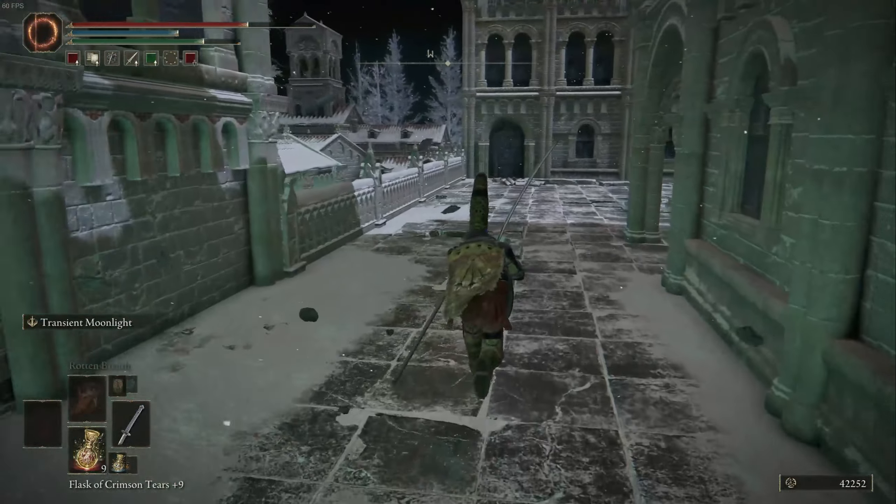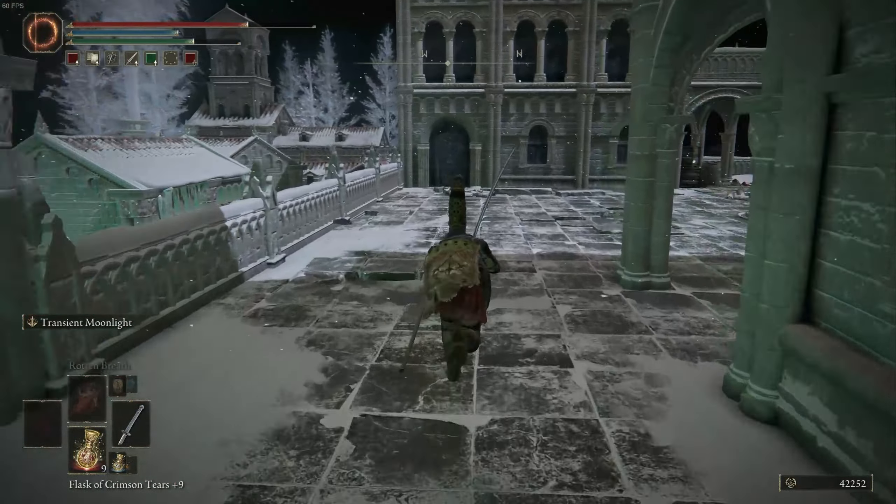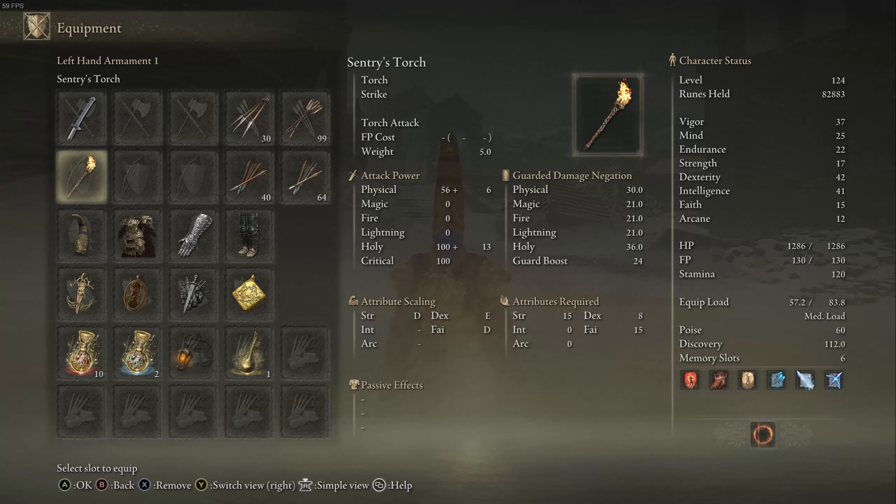But these guys are the problem, because they're absolutely invisible, they're impossible to see, and they're very likely to one-shot you unless you're wearing really thick armor. So there has to be a way to spot these guys before they kill you, and indeed there is — but it's actually not very intuitive.